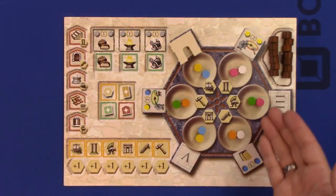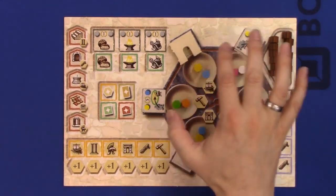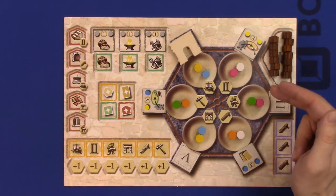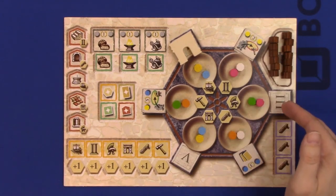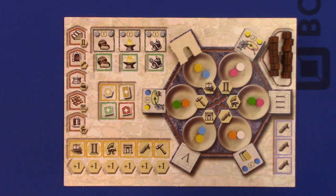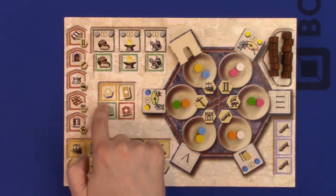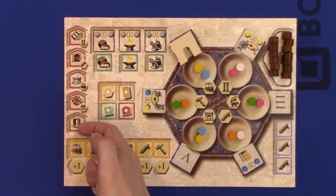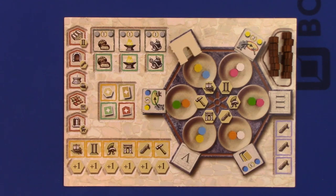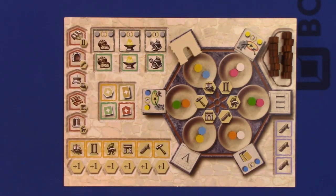Then from there, we have our own player tableaus. The main part of your player tableau is this Mancala mechanism and these Mancala bowls, along with the various stones or markers in a number of different colors. Then you have your legionnaire or worker pool over here. You have spots for Trajan tiles around the board. We have the arc marker, which is going to signify where the next Trajan tile will actually come. And then down here, we have bonus actions and their markers. We have some wild markers right here. Then we have for the construction tiles a place for those, and Rome demands markers will go up in here. We have Senate markers on the right. And all of us are going to start with three cards in our hand.